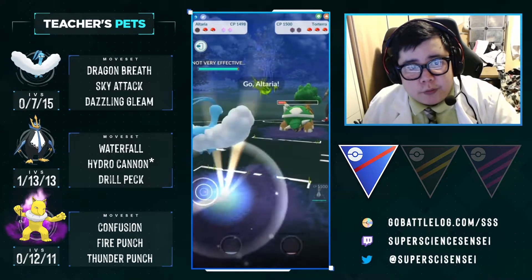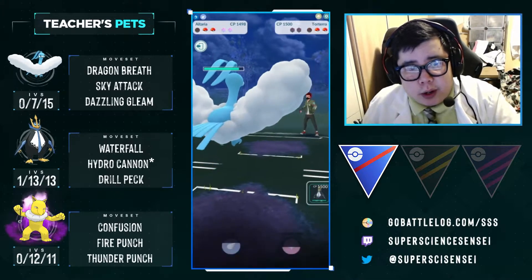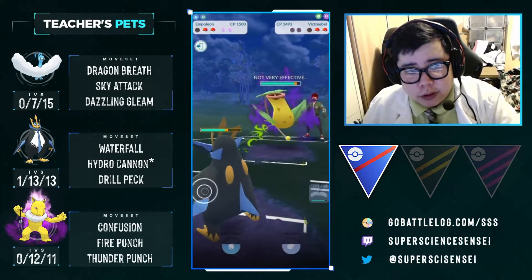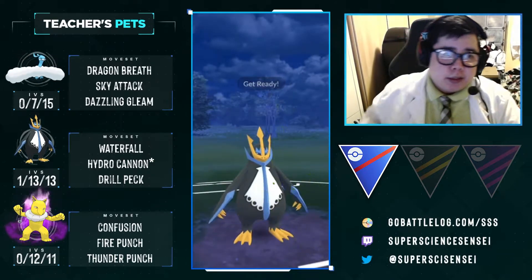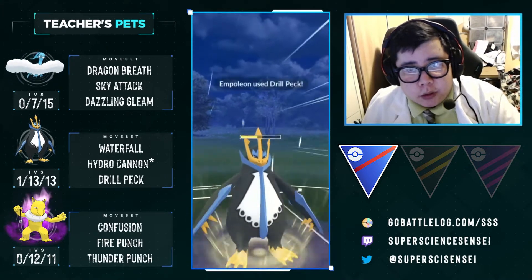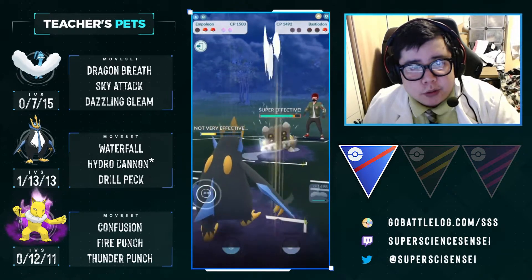We go in to finish off with our Altaria. We don't have to shield anything because Torterra cannot do any damage to Altaria, and we're going to get ready to swap right away when Bastiodon comes in. We see what's in the back — it's the second Grass — but because they have no shields, we can get to the Drill Peck to one-shot the Shadow Victreebel. Then we get to the Hydro Cannon and kill their Bastiodon. Even though we had the worst possible lead, we came back and took the W.